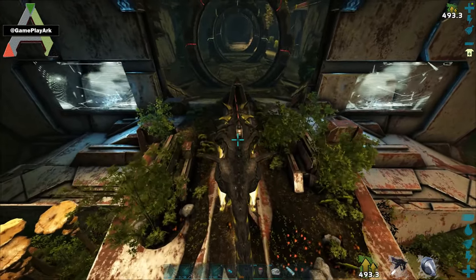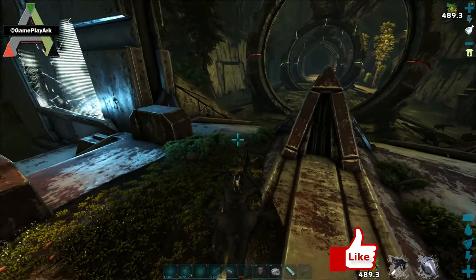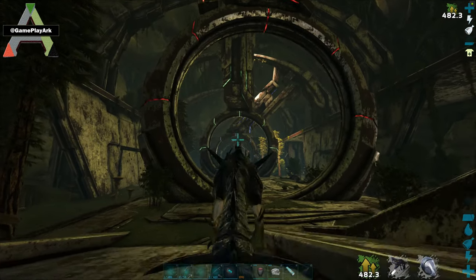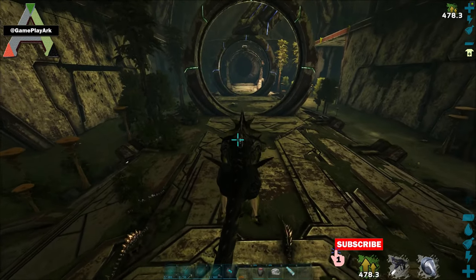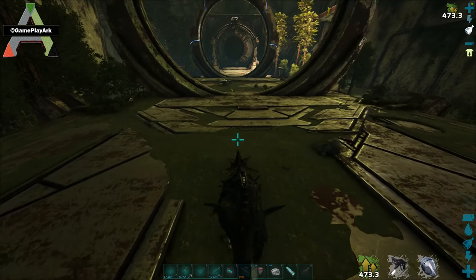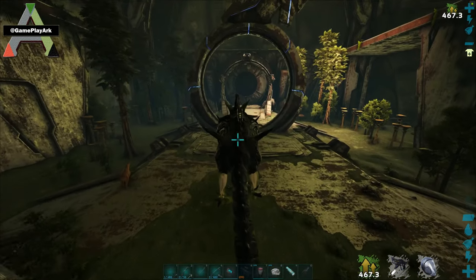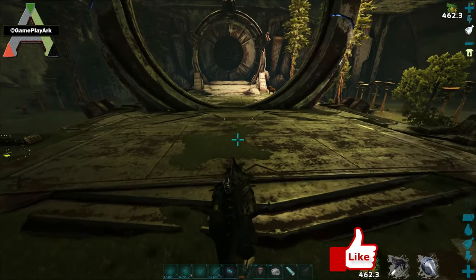What you need to do is just kill off all the Basilisk you see and then you'll be lucky to find an Alpha Basilisk spawn. So I already found one — it's at the end of this hallway here. This is a spawn area in Aberration where many people spawn at the beginning game. It's an easy area, but it has a lot of Basilisk that spawn here.